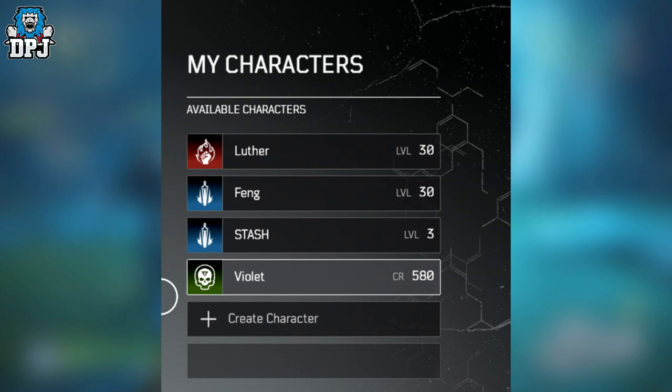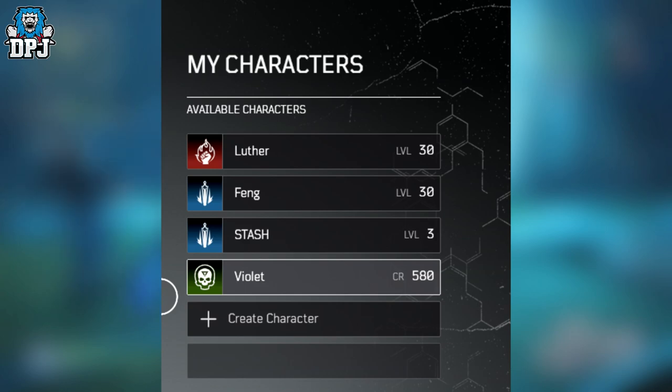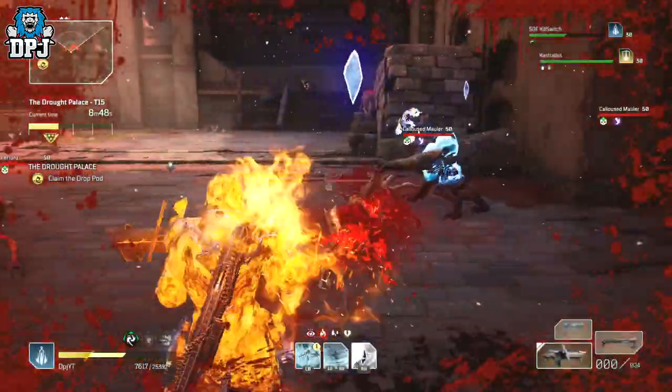Like I said, when he took off that level 70 weapon, that CR number dropped. People are thinking this might be some kind of bug where it somehow manipulated his game and showcased a system which might be coming in the future.